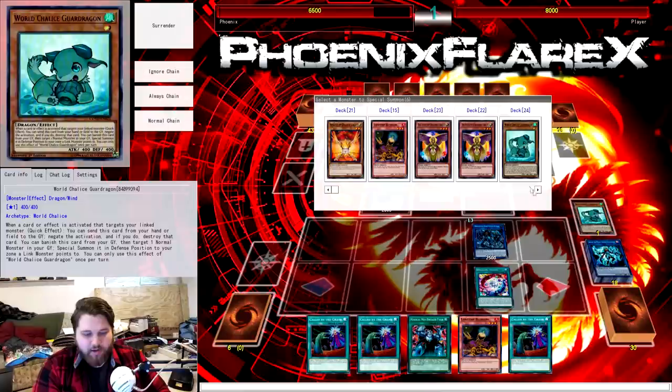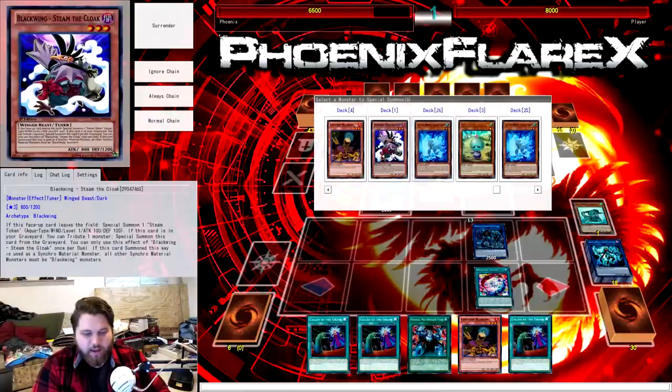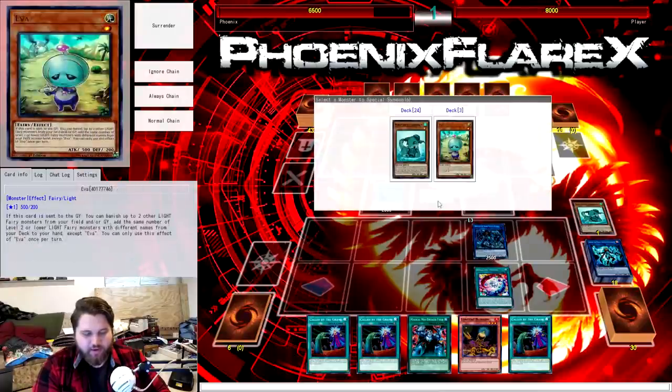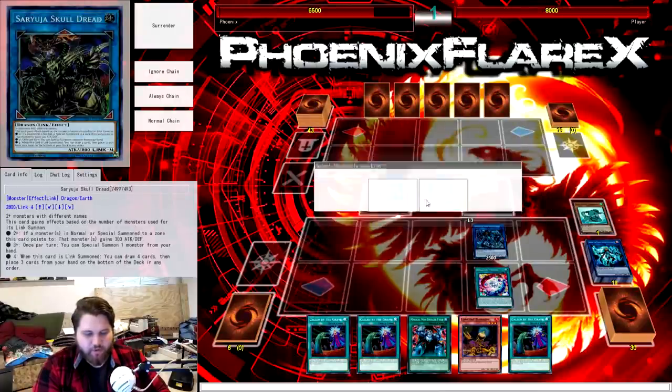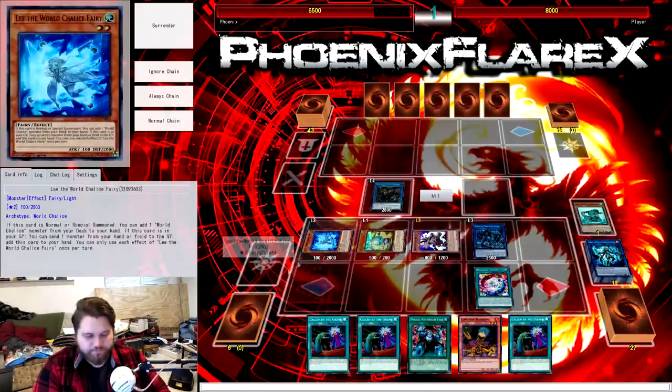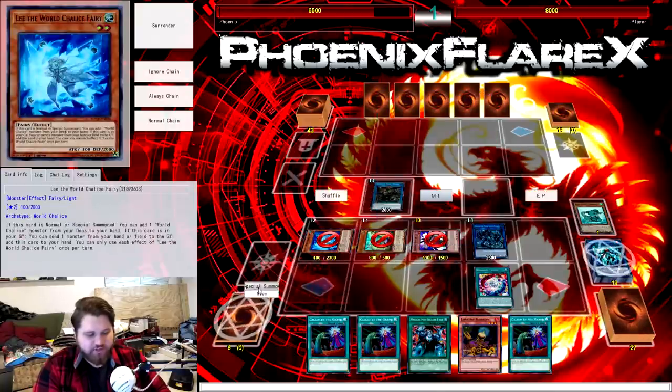I'm by no means a math major, but I do know how to play Yu-Gi-Oh! From here, you just do the same old same old that we were doing previously, and we're going to end up Gumblaring for four with a Borreload Savage Dragon on the field.